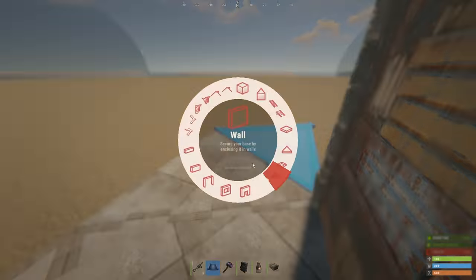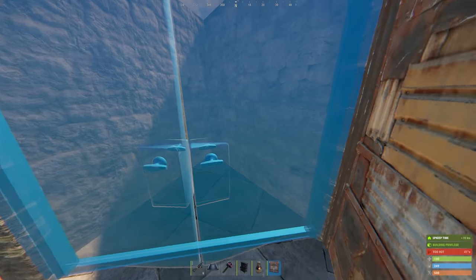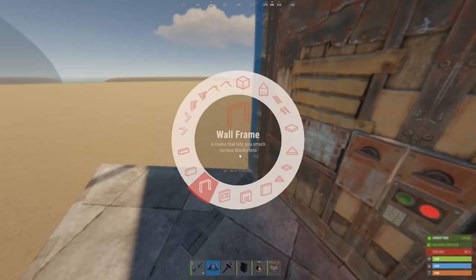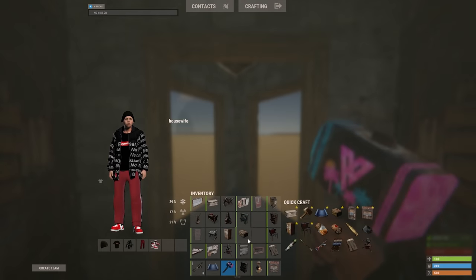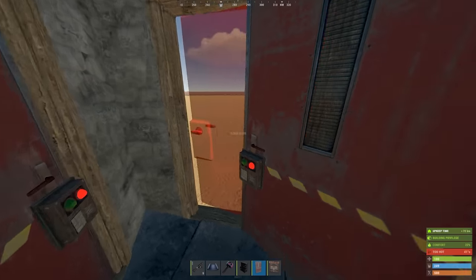Turn around and build your third floor jump up on the right side. This is done with two walls, a sheet metal door opening outwards, and temporarily for now, a furnace — later this will be your T2 or T3 bench for a jump up. On the left side, we're going to create a three-way single door airlock. Close everything in and grab your single doors. You're going to want the door on the inside to be facing out, and the one on the left to be facing in.